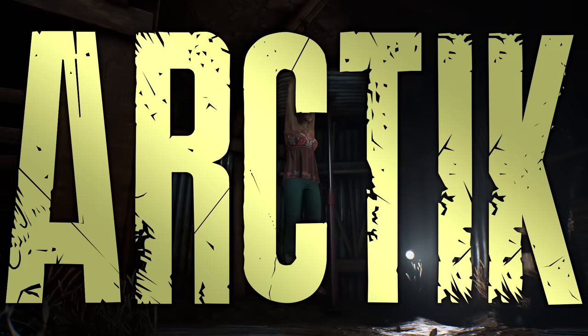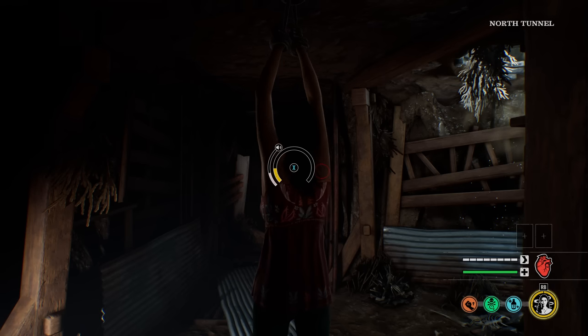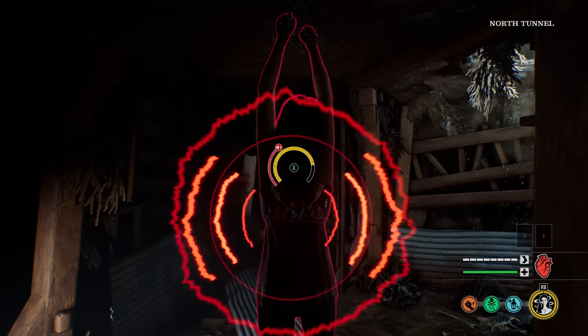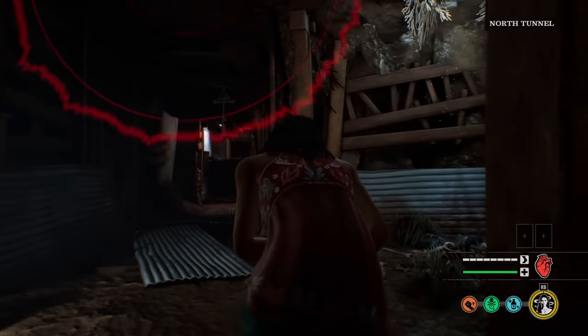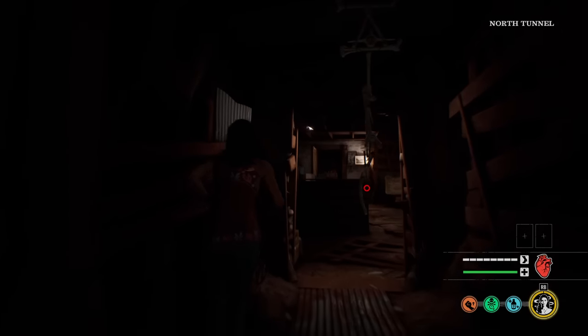Enjoy the game I got for you, and let's get it. Here we go. We got Ana on the Gas Station map, I believe — wasn't paying attention like usual. We are going up against Sissy and a Cook, and of course the Leatherface. We are rocking the high tolerance poison resistance build. Let's go.